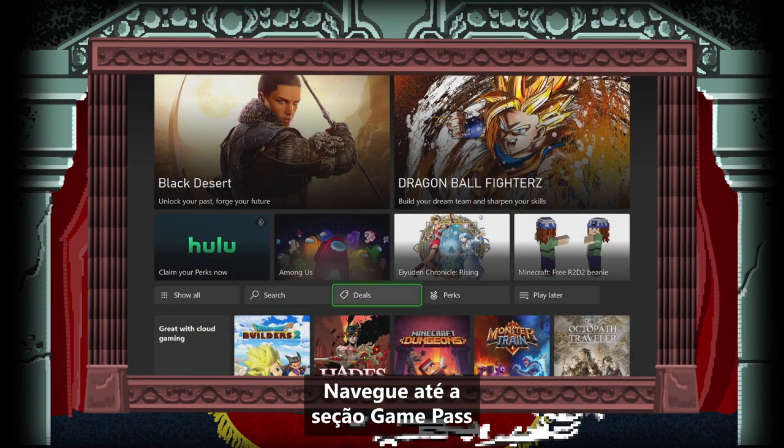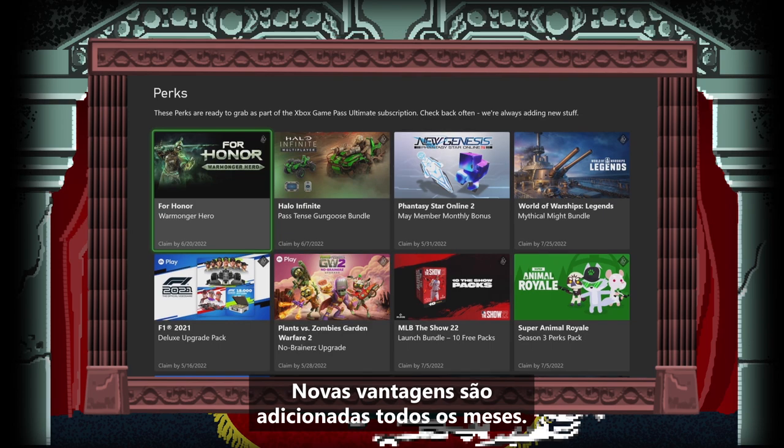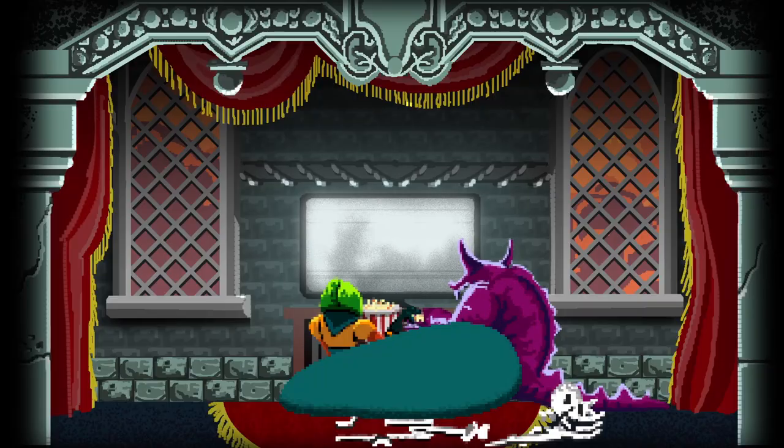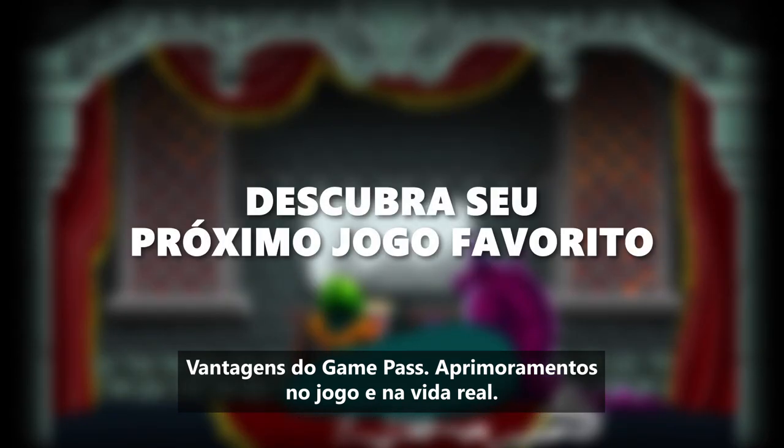Navigate to the Game Pass section and find the Perks Gallery. New perks are available every month, so make sure to check back in often. Game Pass Perks — in-game and real-life power-ups.